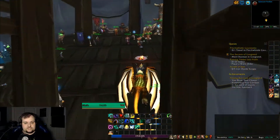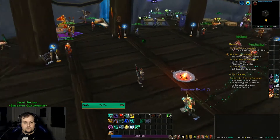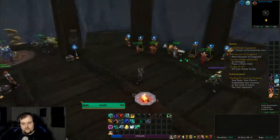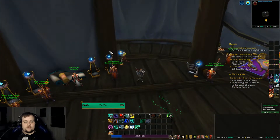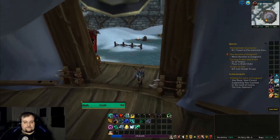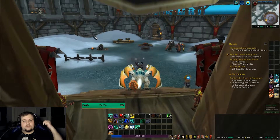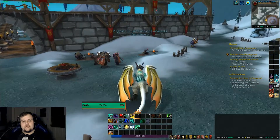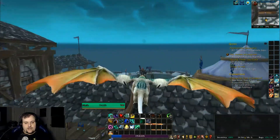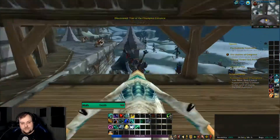Here are the various Horde factions: Thunder Bluff, Silvermoon, the Undercity, Orgrimmar, and the Sen'jin Quartermaster for the Darkspear Tribe, who now has their own starting area but didn't back in the day. For the Alliance: Stormwind, Ironforge, Gnomeregan, Darnassus for the Night Elves, and the Exodar for the Draenei. Here's the entrance to the raid, but we're actually going to be doing the five-man dungeon today — Trial of the Champion — stepping in on Heroic.